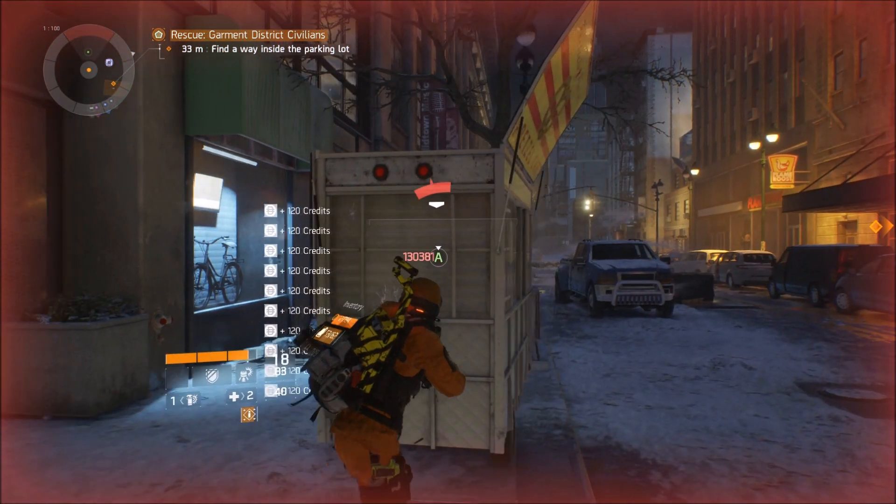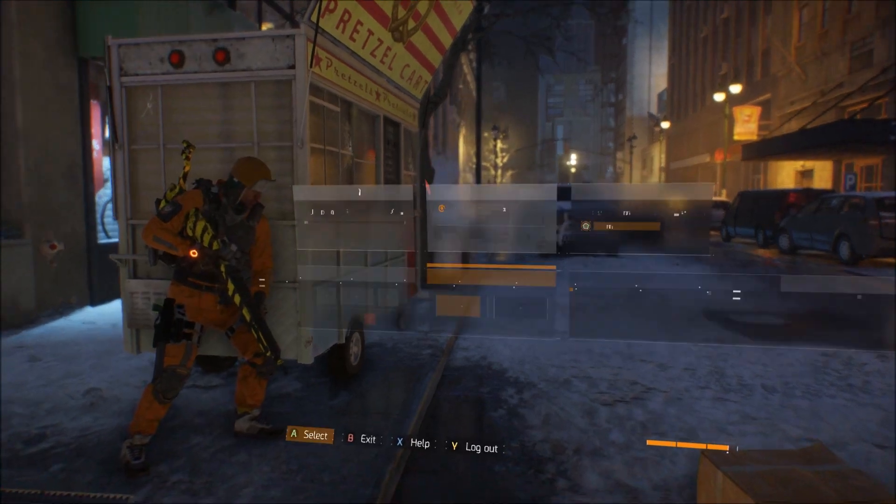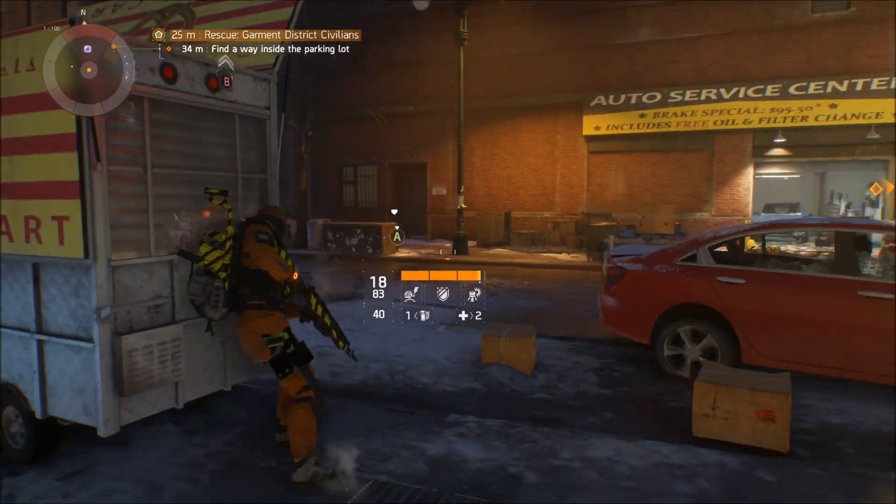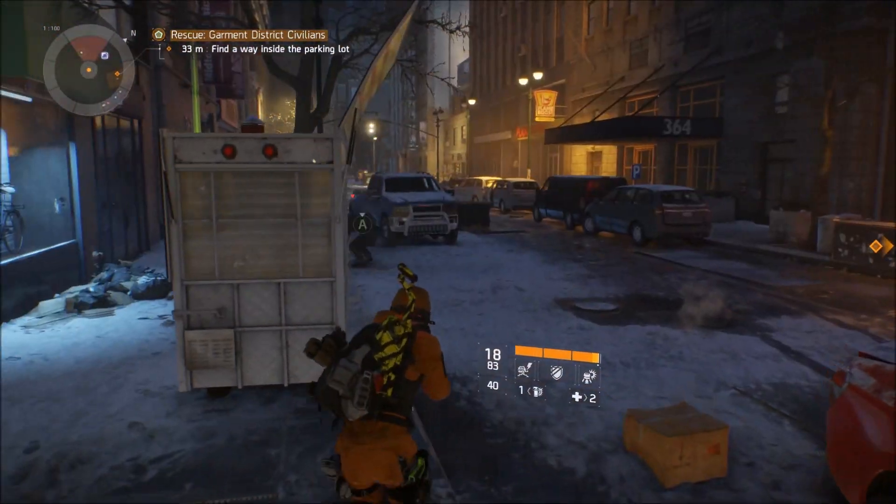As you can see, if we pop a headshot on an NPC enemy, look at those credits! Imagine doing an incursion or mission doing that — you're gonna get rich. You're pretty much like Robin Hood, taking from the rich and giving to yourself.